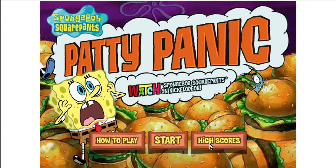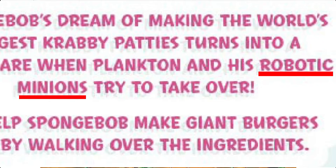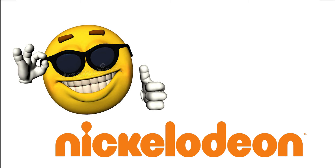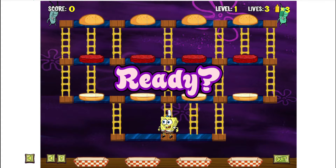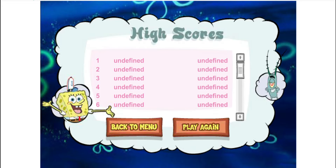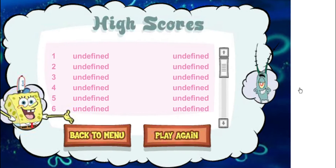The other buttons on the main menu are nothing much. One takes you to a story slash tutorial screen, which explains the story and controls. Apparently the weird looking plankton dudes weren't bootlegs, but robots, and the game takes place in SpongeBob's dreams. Thanks Nickelodeon. After the control screen you're just thrown into the main game again. The last button on the main menu is the highscore button. The highscore screen probably worked at some point, but since Flash Player is dead in all official capacity, so is the highscore board for this SpongeBob game.